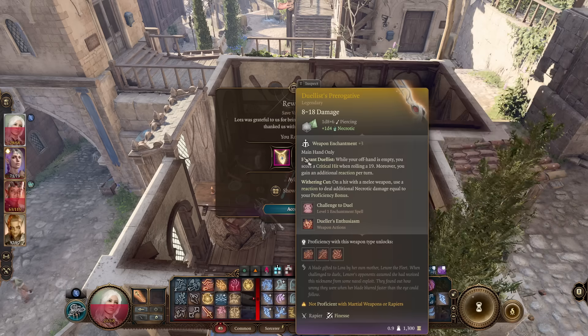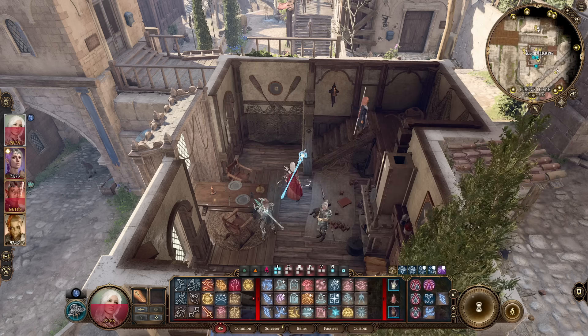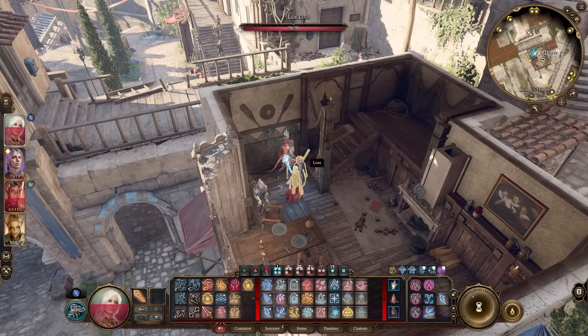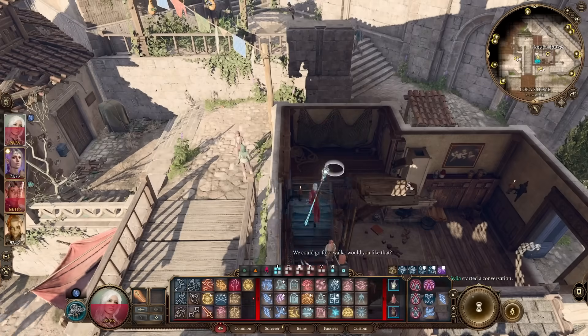And at that point, you are done. I hope you've found that useful — all the ins and outs to getting this legendary rapier — and I hope you enjoy using it on your finesse characters to utterly annihilate people. It's honestly such a fun weapon to use: so many attacks, the crits, the extra reactions. It really is a beautifully designed piece of equipment. If you enjoyed this, like, subscribe, hit the bell for more, and consider supporting the channel on Patreon.